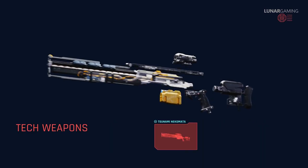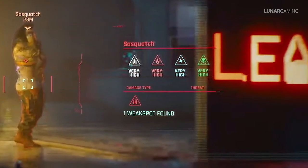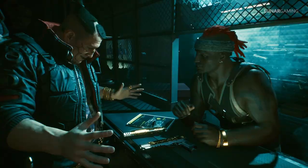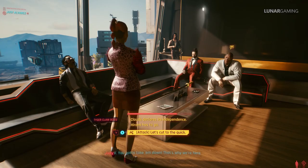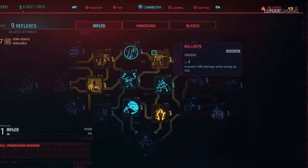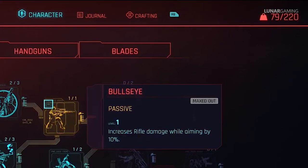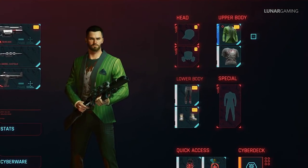Weapons can be upgraded and improved with new components like silencers, and can be given elemental damage like poison and fire. Grenades can be thrown back at enemies. Many of the game's legendary weapons will be tough to collect because they are given to players based on many factors including mission choices, meaning you can play the game again and again different ways and get different rewards. There is also a crafting system where you can make your own weapons and armor including legendary items, and weapons and armor can be upgraded by crafting, so looting components is definitely a big part of the game.